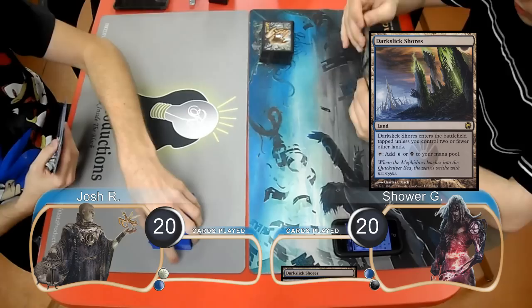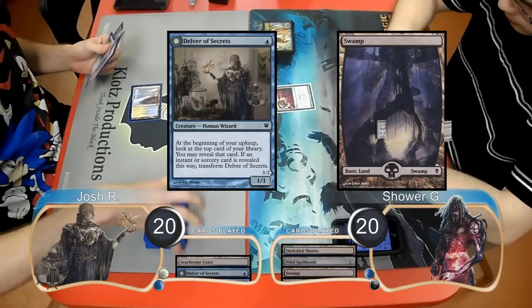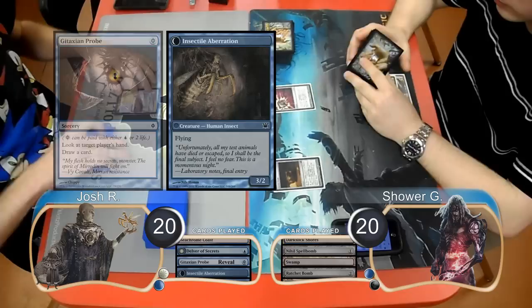Josh laid down a Seachrome Coast and played a Delver of Secrets. Shower laid down a Swamp and put a Ratchet Bomb into play. Josh then revealed a Gitaxian Probe on top of his library from the Delver trigger, flipping it and turning it into an Insectile Aberration. He attacked with the Aberration, so Shower sacrificed the Ratchet Bomb to kill it.